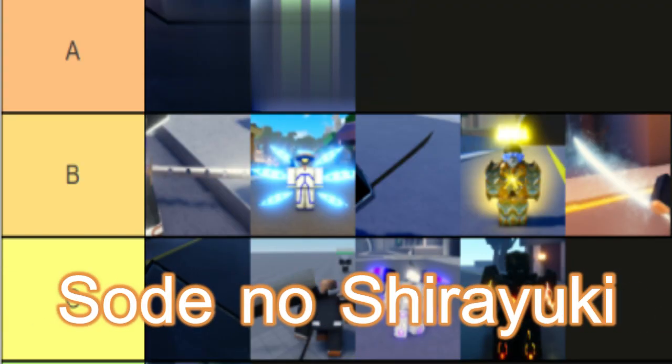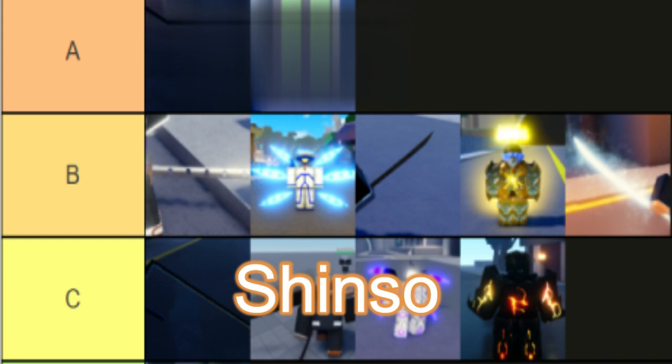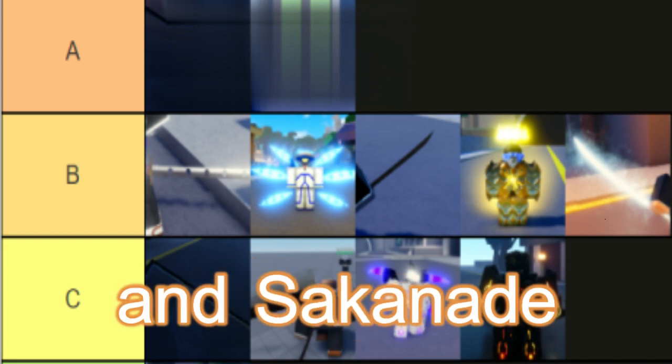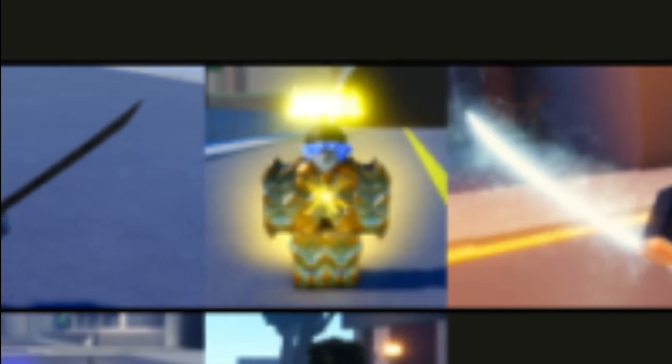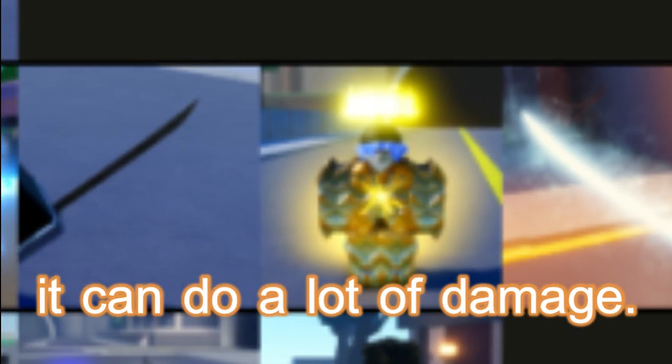In the B tier, we have Soda no Shiryuki, Ligero, Shinso, Flugel, and Sakanade. Shiryuku is pretty decent, with two of its moves being able to freeze you. Combined with the Frolic move, it can do a lot of damage.